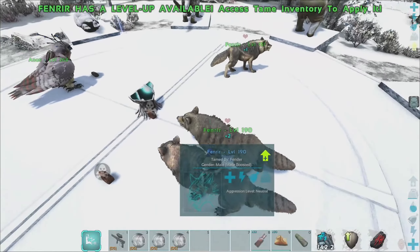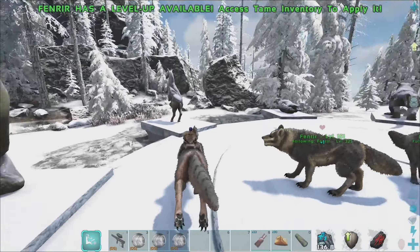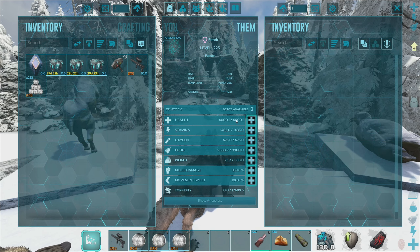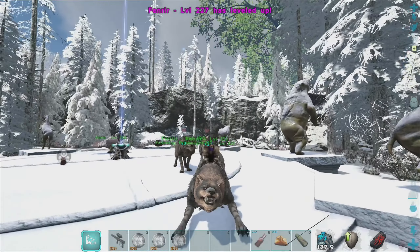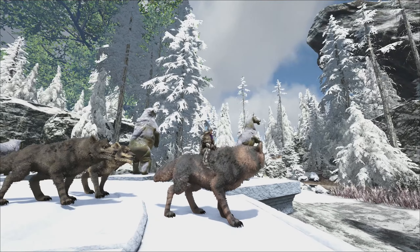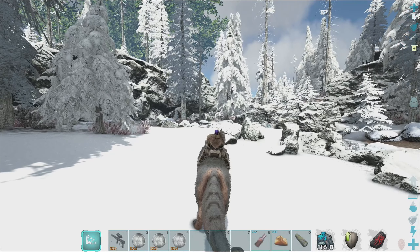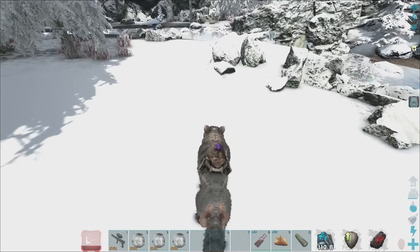Let's take the Fenrirs out for a little bit of a spin! I have not had a Fenrir ever, you guys — even in the modern map. So this is going to be a first for me. Right off the bat, I'm feeling like we're going to want more than 6,000 health on these things. Look at him — I love you so much! Let's see if we can figure this out. We got a little bit of a pack boost here. Its left-click attack is just a bite.